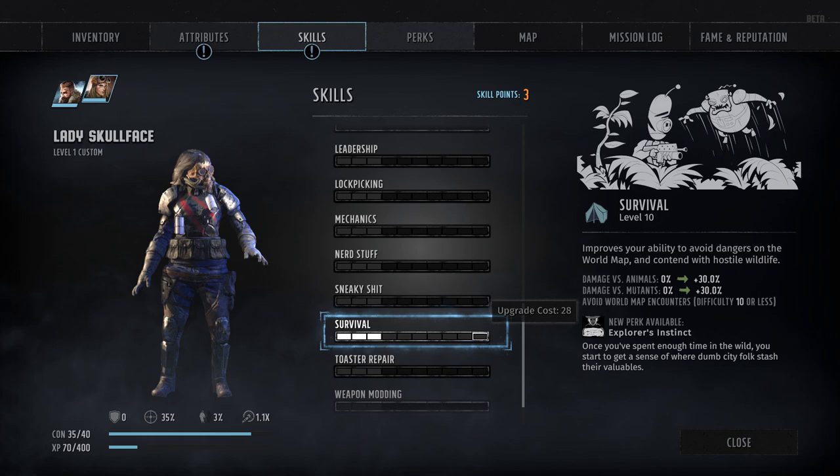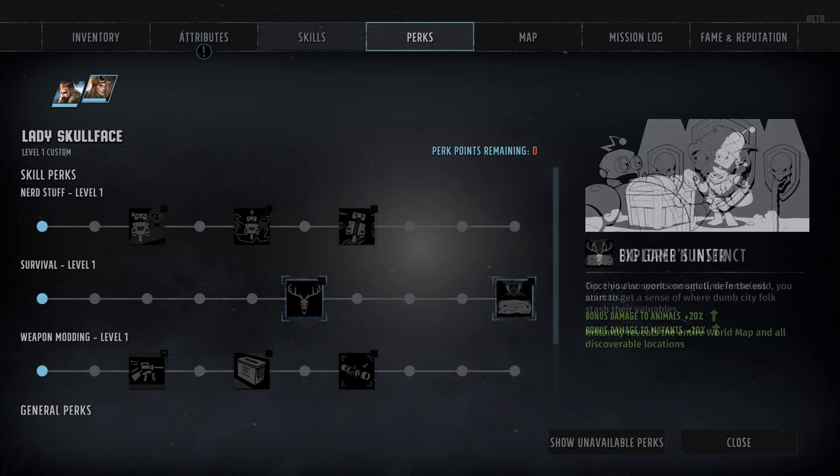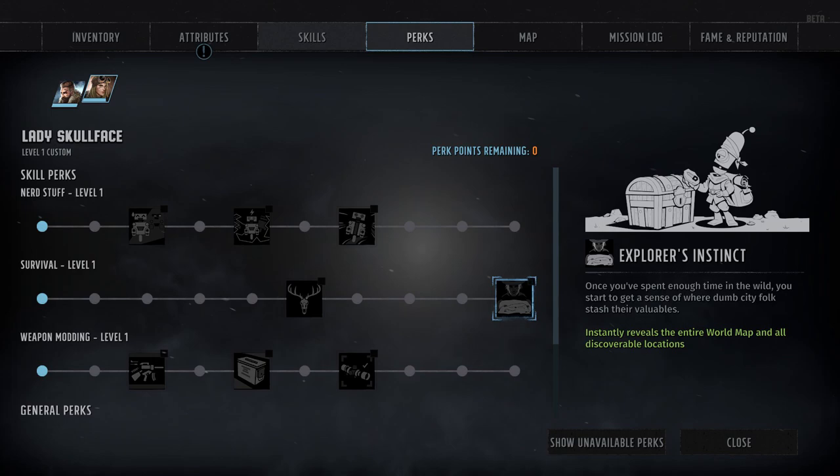Moving into the final stretch, we've got skill number 19, Survival, which is primarily used to avoid random encounters on the world map, though it also contributes towards hunting, camping, and other survival-related tasks. Each rank also grants the player a stacking plus 3% damage bonus against animals and mutant enemies. Compared to most other skills, the Survival perks are almost disappointingly simple — Big Game Hunter simply grants an extra plus 20% damage bonus against animals and mutant enemies, while Explorer's Instinct, available at rank 10, instead instantly reveals all locations on the world map.